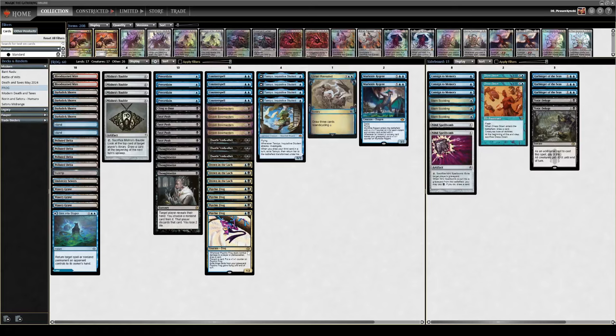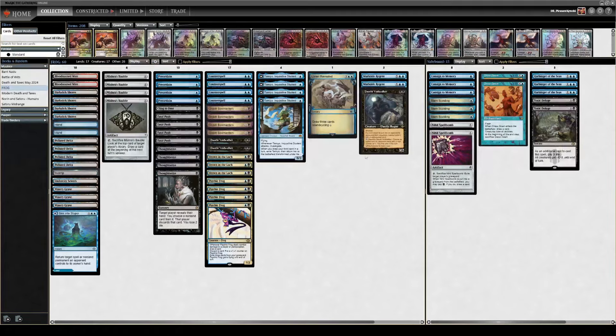We're kind of like a Delver deck in many ways, because our threats are cheap and our removal spells are cheap. I've got a couple of Murktide in here as well. Honestly, one of those Dauthi Voidwalkers could be another Murktide from the games I've played, and then these slots could be something else — either more removal or a different type of threat. And that is the deck.